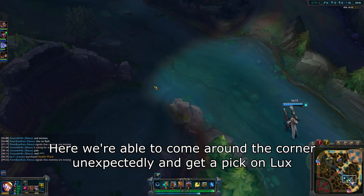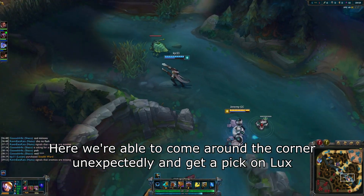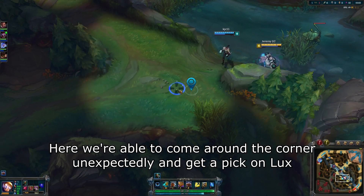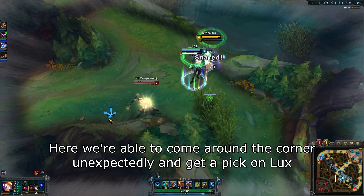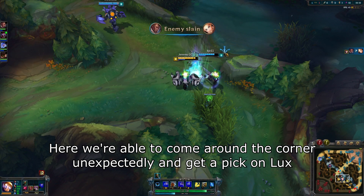When using corners, the key thing to understand is the way Fog of War works. Corners heavily manipulate the Fog of War, and the vision gets completely cut off around a corner, even if you have a ward right next to it. Because of this, it makes corners a prime location to be in when hoping for a pick.